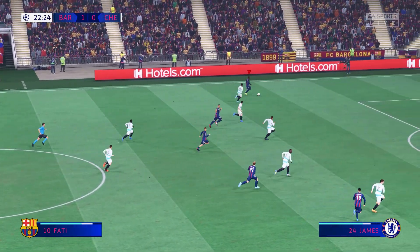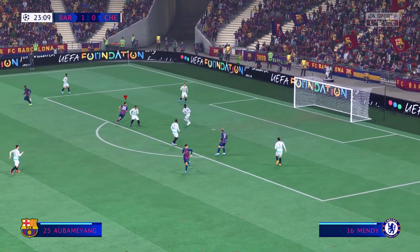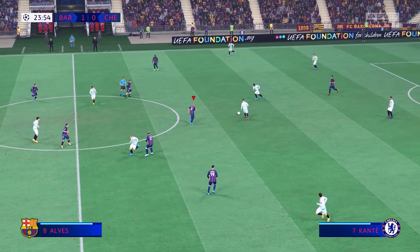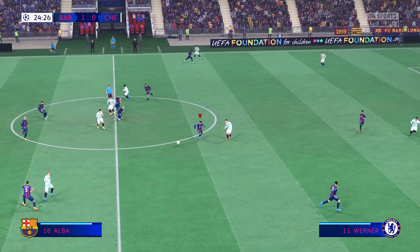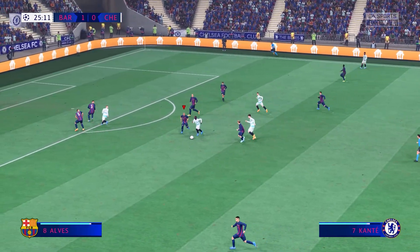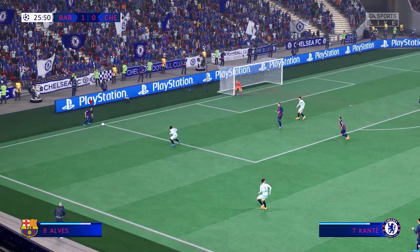A chance maybe from the wide position — can he finish? Well, it didn't worry the keeper. Jorginho, and Mount, Kai Havertz, Mount, Kanté now — keeping possession of the ball with authority, but he's given it straight to the opposition.